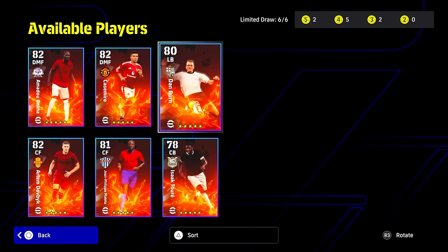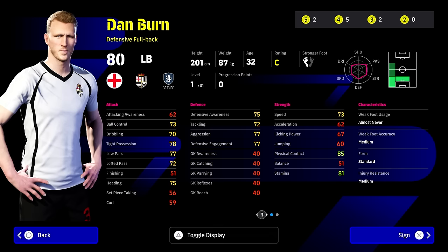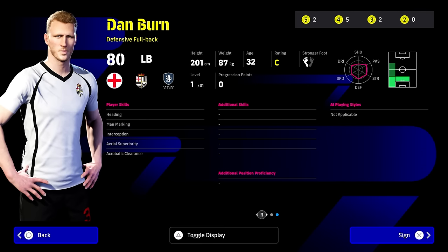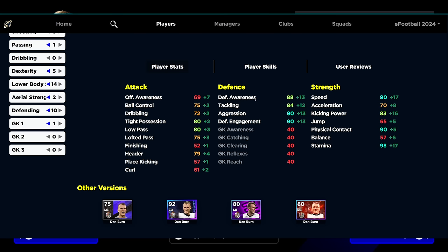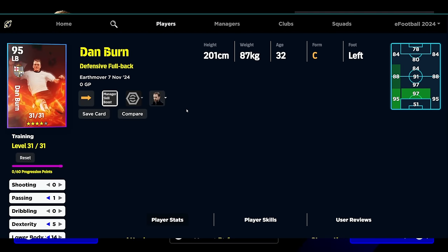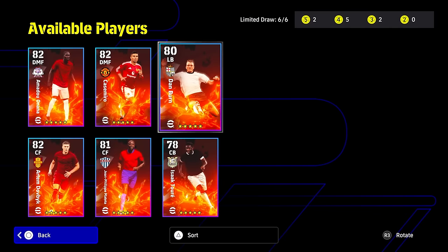Dan Byrne is another one I want to focus on — a very underrated player. This is a defensive fullback version of Byrne. He's 201 centimeters — a big lad. The lack of skills is what really kills this card more than anything else, but it is a solid card. With the build using Southgate as manager, you've got 31 levels, all his defensive stats pretty decent — defensive awareness, tackling, aggression, defensive engagement, 80 tight possession and low pass for a big man is huge. His speed at 90 with this build is incredible. To have a card with 90 speed, 90 aggression, and standing 6'5 is huge. He can play CB or left back.